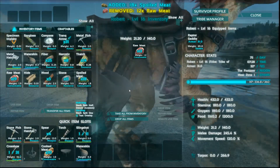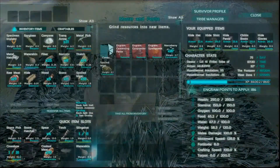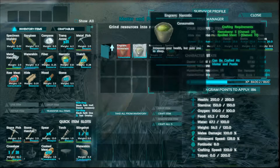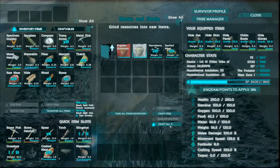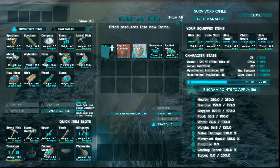Now we're going to want to make some narcotic. You can do this with just narco berries, but it is more efficient to do it with narcotic, and narcotic is going to be your go-to for quite some time. To do that, you need to place your mortar and pestle. You'll see you need some kind of floor to place it on, so I've made a thatch floor.